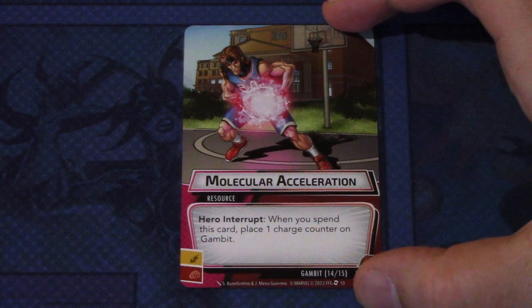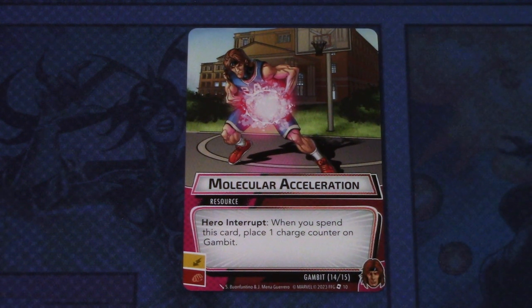And lastly in the signature cards, we have a resource card — Molecular Acceleration, two copies of this. Hero interrupt: when you spend this card, place one charge counter on Gambit. This can be committed as either an energy or a physical resource, so it counts as two resources, and if you have a card that needs one of those resource types, this satisfies either one of those.